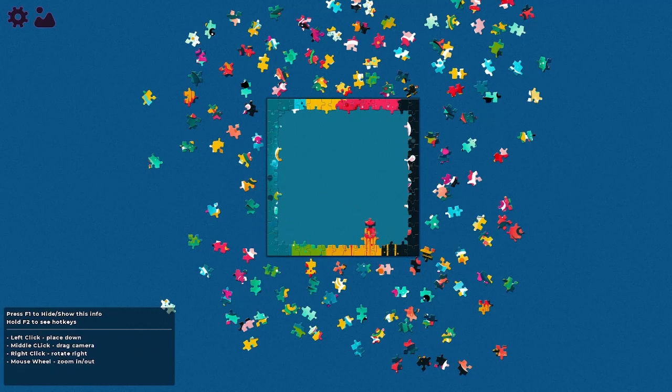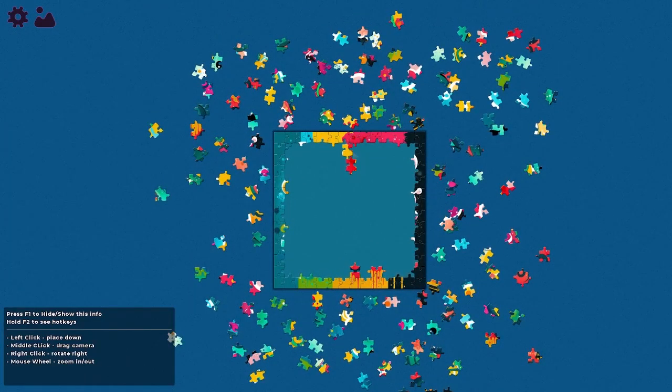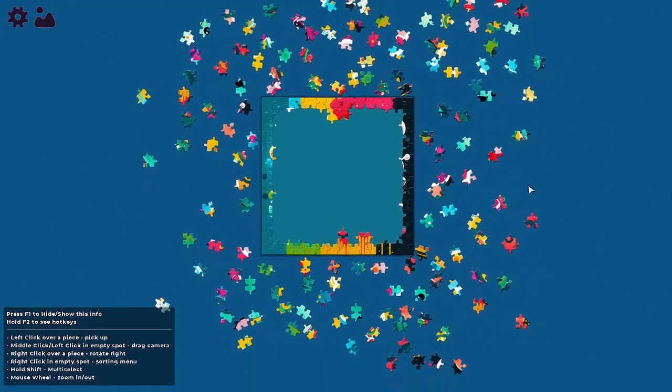This one here — no, it seemed to fit. Okay, it fits there — I didn't even place it there. Yeah, the auto-assistance is a bit high. These two do not fit — I thought they were in perfect combination. Okay, well this one should be here somewhere. This one here. So this one maybe here — yes, okay. Nice!